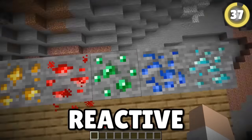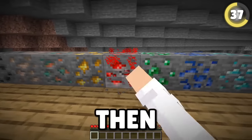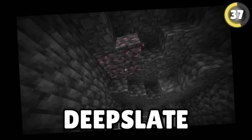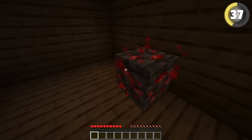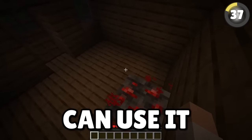Redstone ore is the only reactive ore — whenever you walk past it or interact with it, it will light up and then go dark again. However, Mojang forgot to make deepslate redstone ore go darker after a while, so now you can use it as a permanent light block.